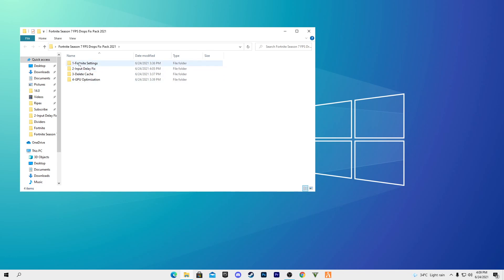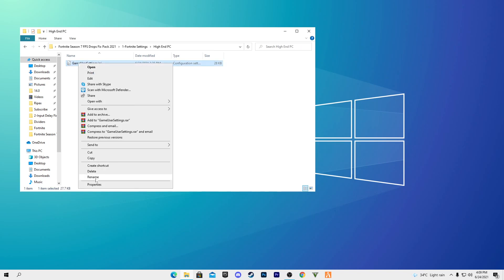Open the Fortnite Game Settings folder. There are three subfolders: one for high-end PC, one for low-end PC, and one for mid-end PC. For example, I have a high-end PC so I'll go with the high-end folder. Choose the folder that matches your PC.